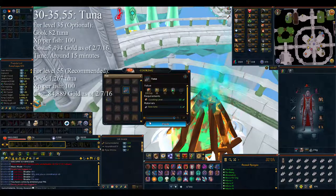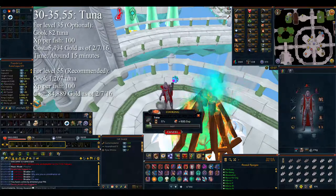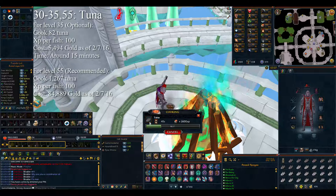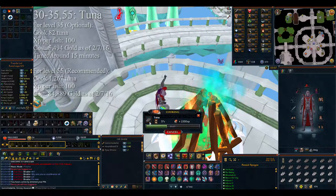For level 30 to 35 — or 30 to 55 as I would recommend — you can cook tuna. You'll need 1,267 tuna if you want to go to 55, or 82 tuna for 35. The cost to go to 55 is around 85,000 gold, versus around 5,500 gold for 35. Either way, still not too bad for how far you're going. Tuna shouldn't take more than 15 minutes to 35, or no longer than two hours to 55.